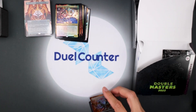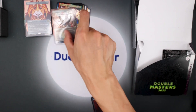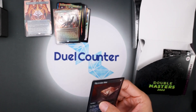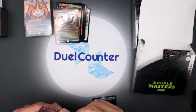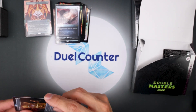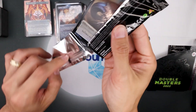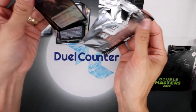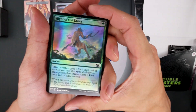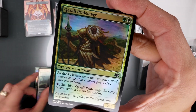All right, let's sleeve these up. I'll put these into top loaders and double sleeve them after the video, but for now I'm going to put them into inner sleeves — these are sideways inner sleeves from KMC. They are my favorite because they don't scrunch as you push them down. Probably some of you can relate to that.